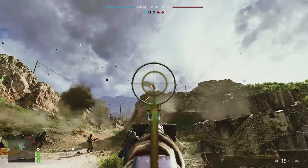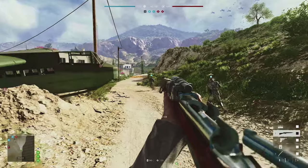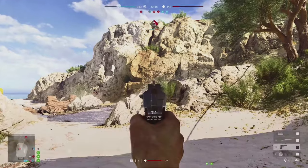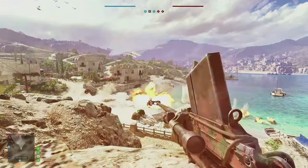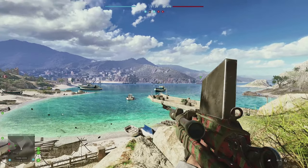Die Karte basiert auf den Ereignissen von Unternehmen Merkur 1941. Du kommst dabei an der Küste von Kreta zum Einsatz, wo die Briten sich gegen die angreifenden deutschen Truppen zur Wehr setzen. Vom Gameplay her geht es auf Merkur um Vertikalität, das ganze Ausmaß des Krieges und asymmetrische Fahrzeugstärken. Die Briten haben Panzer und nur wenige Flugzeuge, wohingegen die Deutschen über die Lufthoheit verfügen.